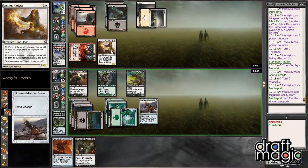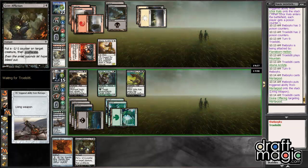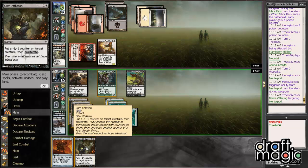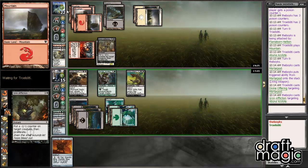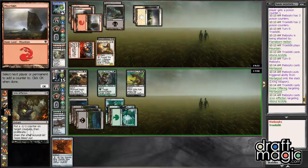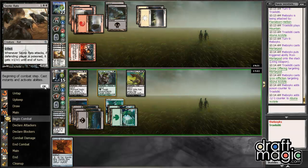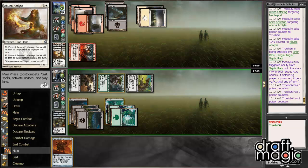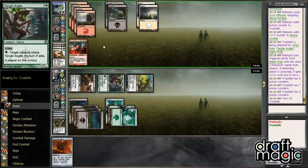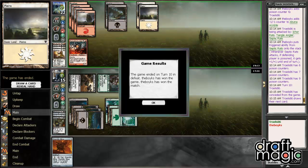His deck looks okay but he's playing a bunch of filler. That's a Divine Offering — that's what I figured he had. I still think I Grim Affliction here, killing that guy, and then we proliferate his poison. A permanent to add a counter to — yeah, why not. And then we will attack him for 6 poison, putting him at 1. That guy has to attack, so he has to get another Life's Finale basically to get out of this, since I can Tangle Angler any blockers he has. And that's probably game. Yep, there we go. See you in round 2!